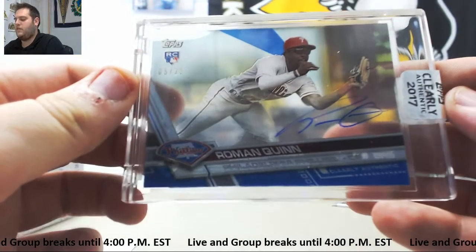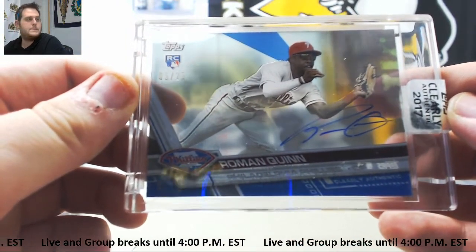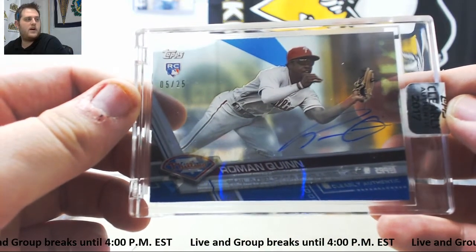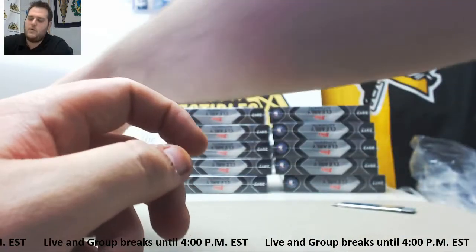For the Phillies, rookie auto 5 of 25 — Roman Quinn going to Jake M. 5 of 25 rookie auto Roman Quinn going to Jake M. A nice low-numbered rookie right there.